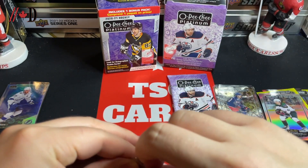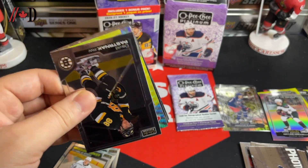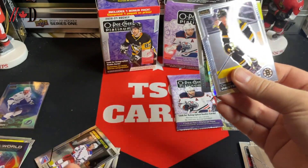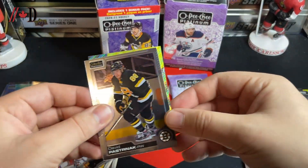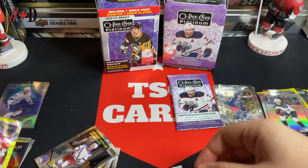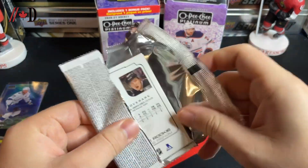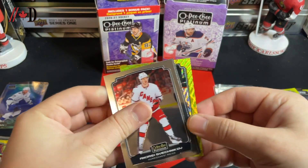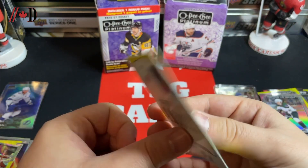Some decent cards, nothing crazy — two PC items in there for me so that's not bad. We've got murky rookies: Alexis Lafreniere, a Max Pacioretty, David Pastrnak, and a Jacob Slavin neon yellow surge. That wraps up 2020-21. And for 22-23: a murky rookie of Jacob Overcash, Andre Svechnikov, Anze Kopitar, and a Philip Roenick on the neon yellow surge.